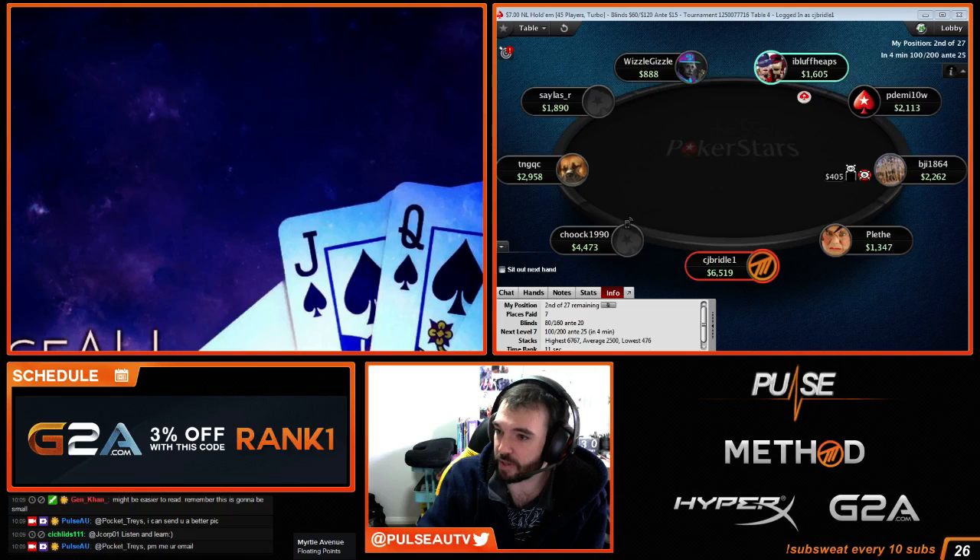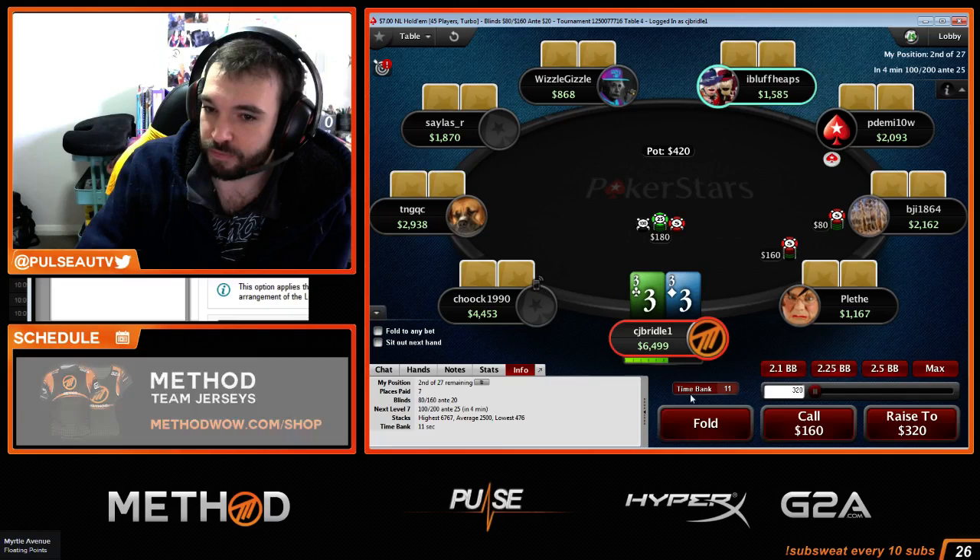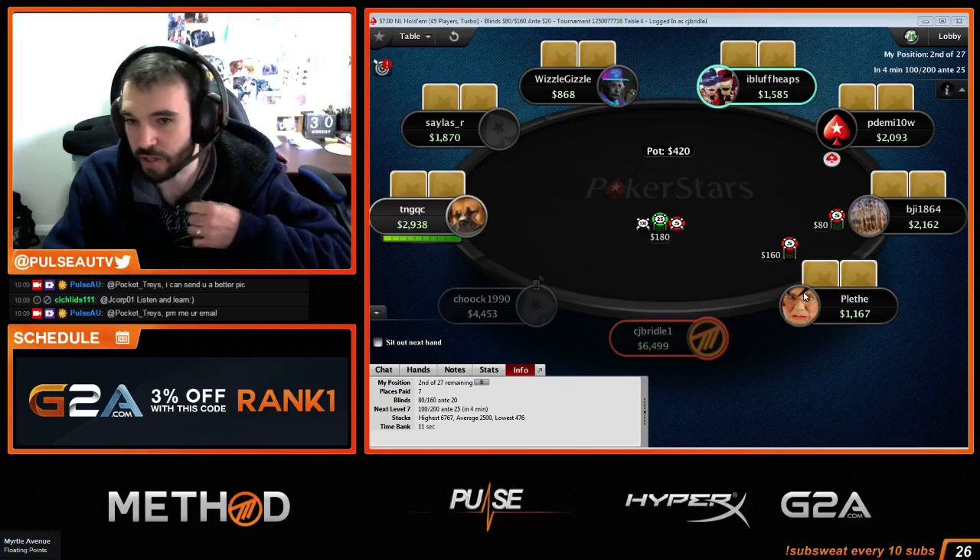Let's one-table this, then after I'll show you guys an ICM calculation on that Ace-Queen-two versus Ace-Queen hand. Chip leader with threes? Nah, not threes under the gun in first position — just fold it.